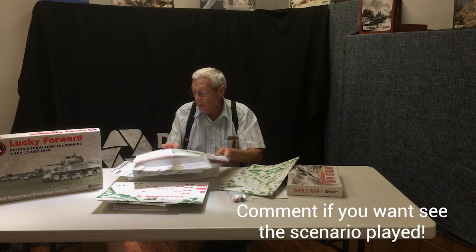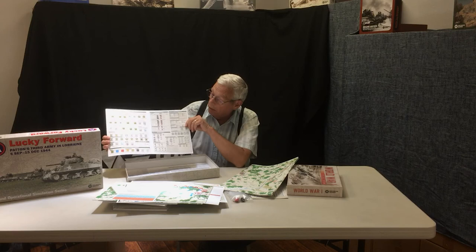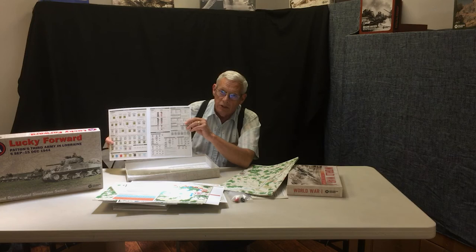The last 11 by 17 is the ground assault table and the information for the modifications for that table as you're playing the game. The back side is the unit type chart. Even though a lot of people don't like the 11 by 17, this is designed and laid out so that you can cut it down the center and have two 11 by 8.5s to use it that way if you so desire.